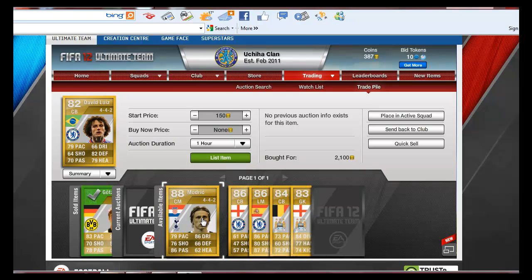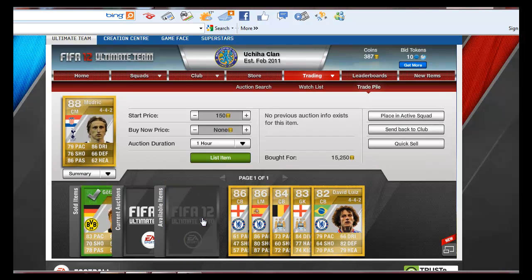So I'll go through the players that I bought and we'll go through how much we're going to sell them for. I've got Modric here — I got him for 15,250 and I'm going to sell him on for 16,250. Not that much profit, 1,000 coin profit, but that's the minimum that I always aim for as you guys know. Profit is profit.